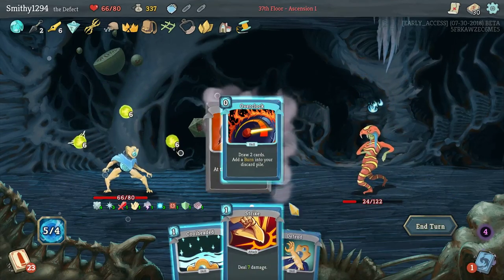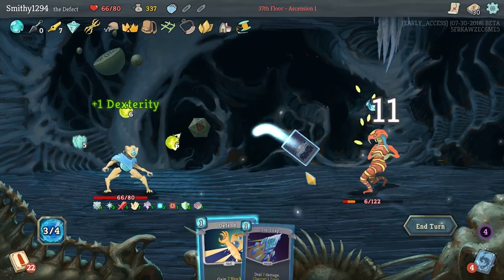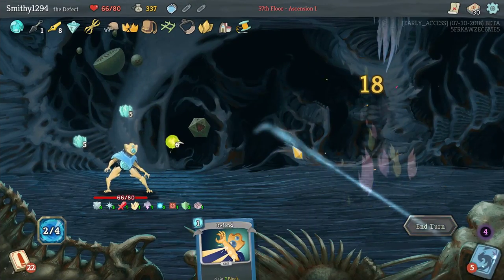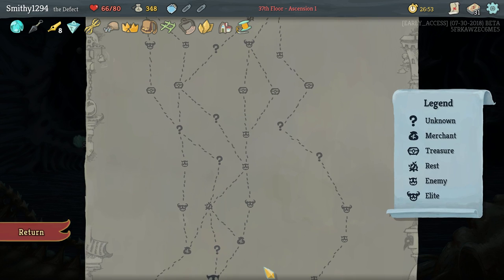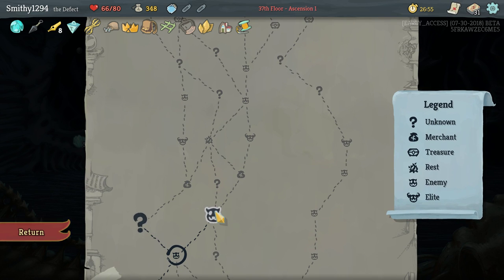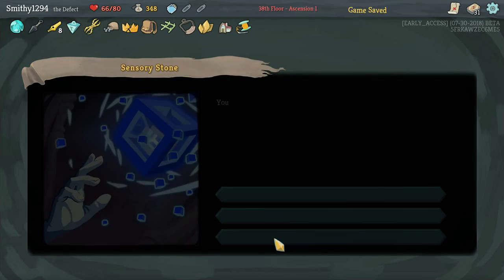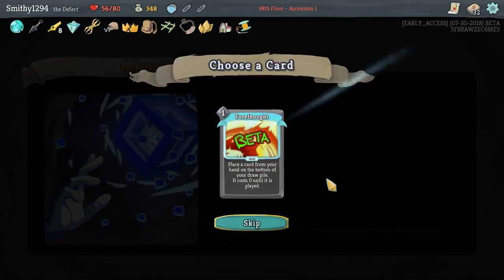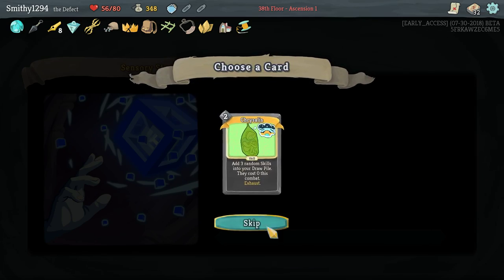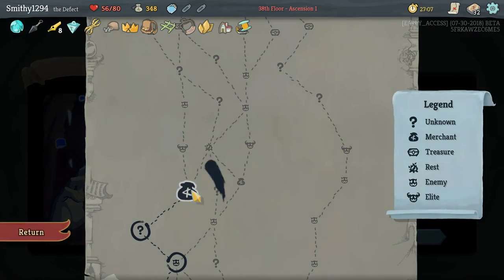Heat Sinks — get more orbs. Cool Headed — he's dead. Another Hologram's fine. Let's just go this way. Is that some Coreless Madness? Don't want 4-4, don't want Chrysalis. That was not worth it.